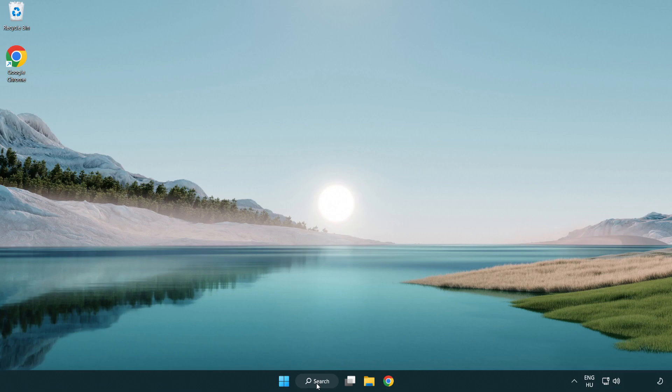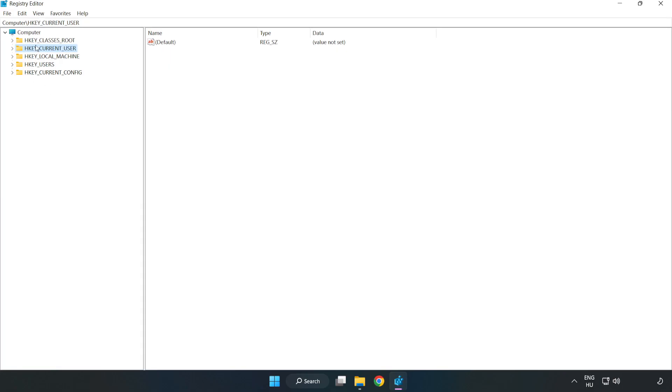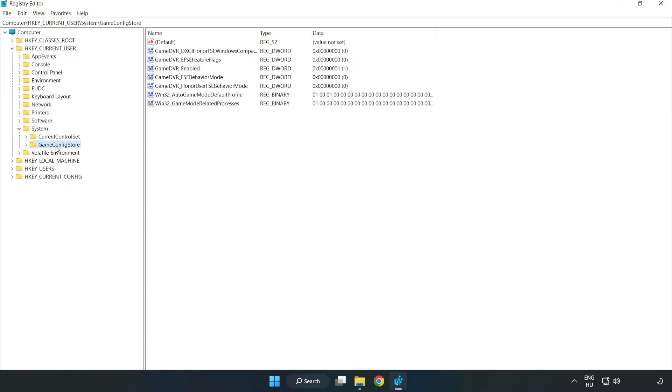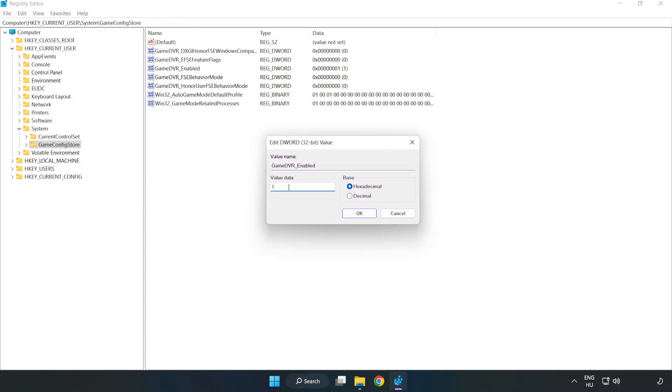Click the search bar and type 'regedit'. Click registry editor. Navigate to HKEY_CURRENT_USER > System > GameConfigStore. Right click GameDVR_Enabled and click modify. In the value data field, type 0 and click OK.